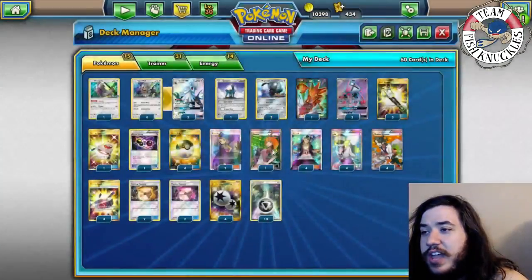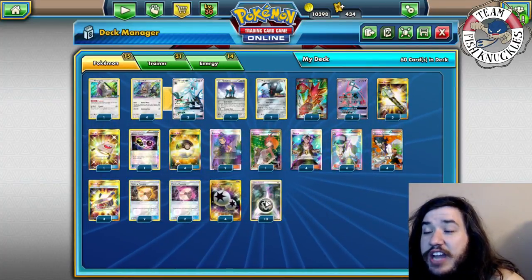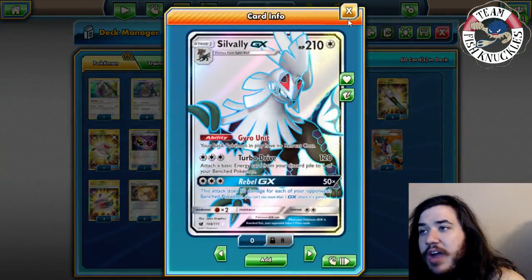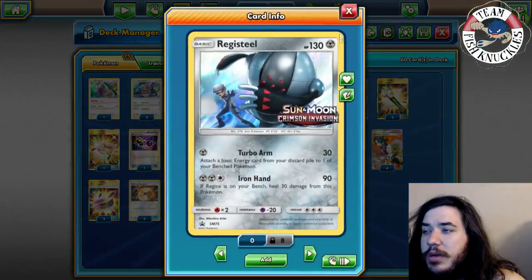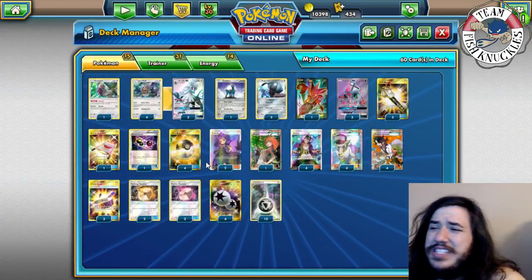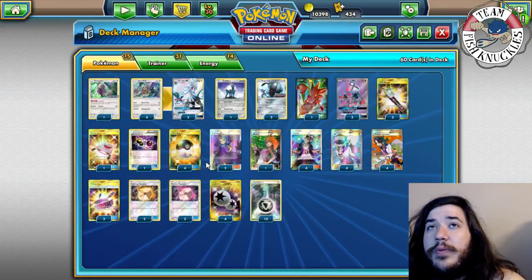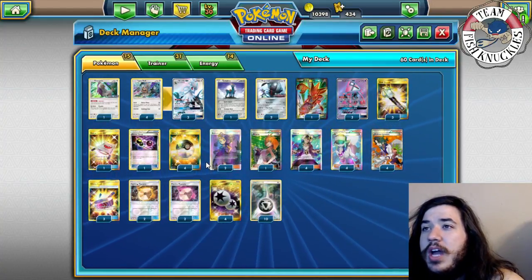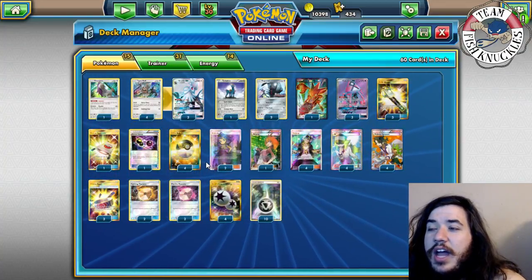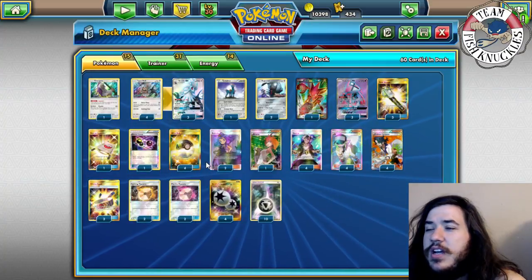Four DCE and ten Metal Energy - that might seem like a lot, but I want to make sure there are energies in the discard pile to use with Turbo Drive. This list is based on a bunch of YouTube videos I've been watching, including Rare Candy and OmniPoke. I've seen some lists playing Necrozma, but I'm not a big fan of that.